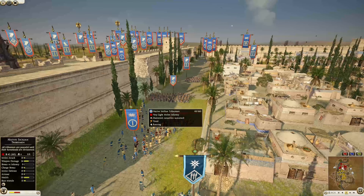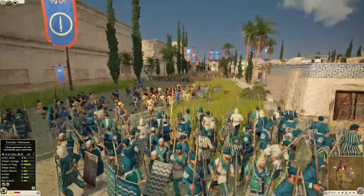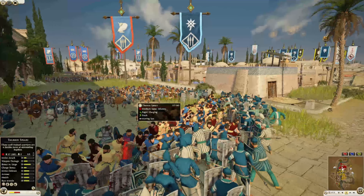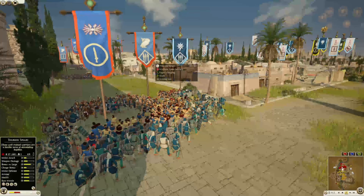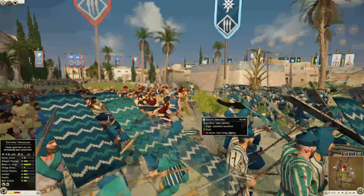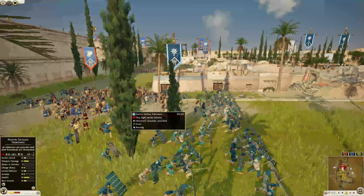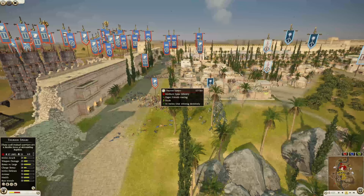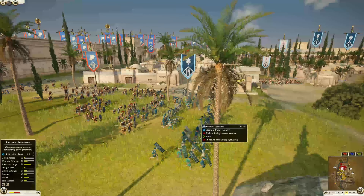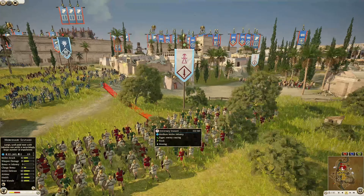The thoreos spears are going to use that 26 charge bonus — the Basilian thoreos spears have a 27 charge bonus, but 26 is still not a bad unit to cycle charge with to get that good charge. The eastern spearmen are now retreating away, and we've got some Carthaginian Scutari coming up. I'm a big fan of the Carthaginian Scutari — I like them, they're good.